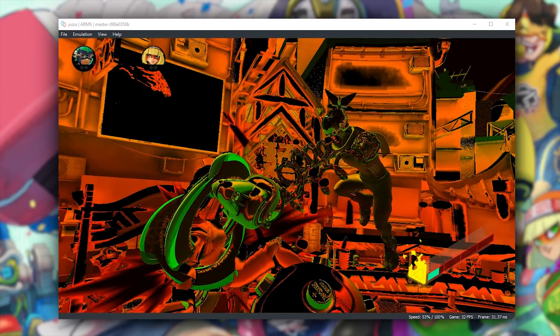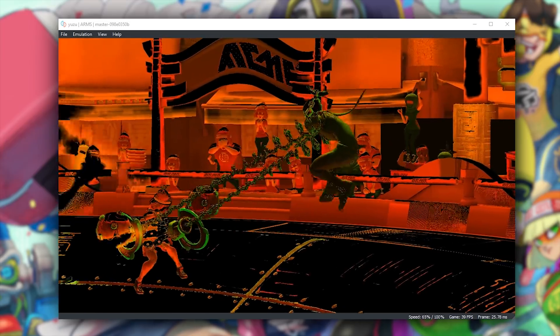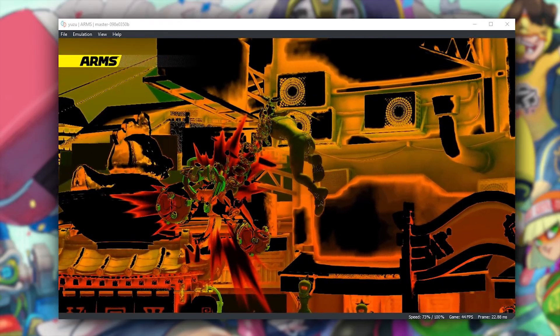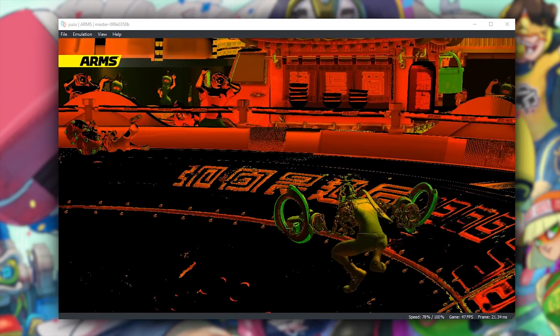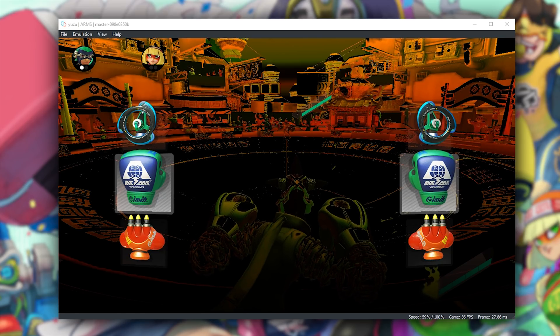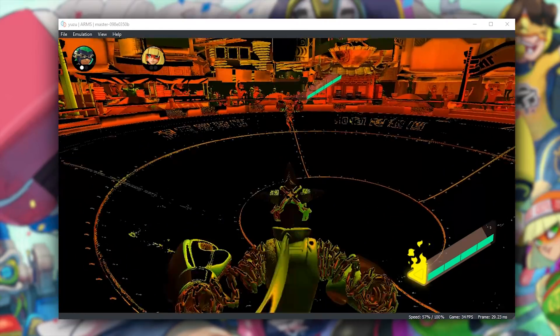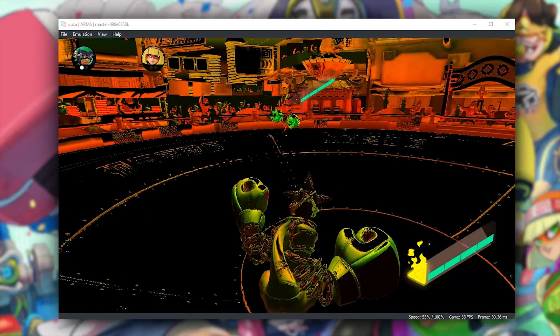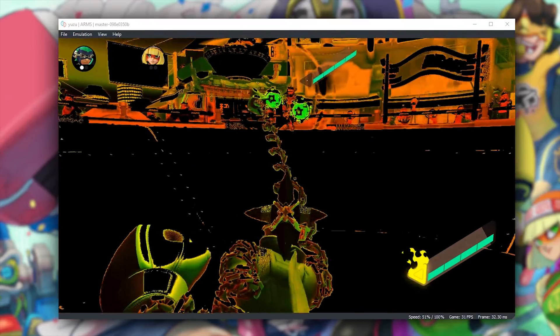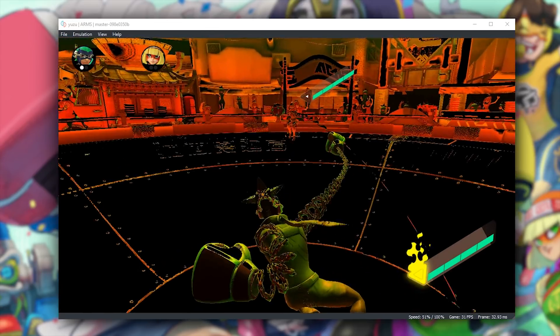That's pretty much it for this quick video on ARMS running on Yuzu, the Nintendo Switch emulator. I want to make these short videos showing graphics and performance so that in future, when we get improvements to both performance and render quality, we'll have these videos to reference — to see how it ran in build Canary 966 or 996 as is the case here — and do a visual comparison between different emulator versions. Cheers for checking out this video, remember to like it if you liked it, dislike if you didn't, and subscribe to the channel if you want to see all future videos.